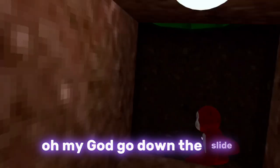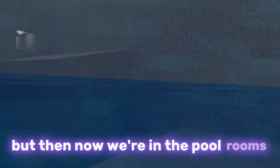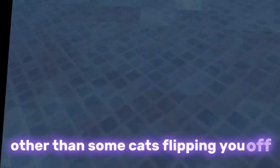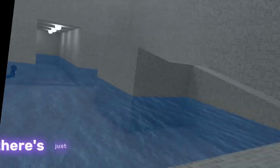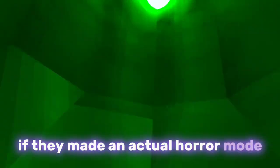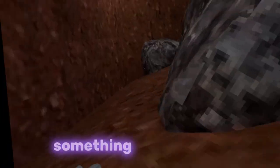Go down the slide and now we're in the pool rooms. There's some pretty janky swimming physics, but there's not much here other than some cats flipping you off and some memes around. It would be really nice if they made an actual horror mode, because I'm pretty sure the developer is really capable of that.